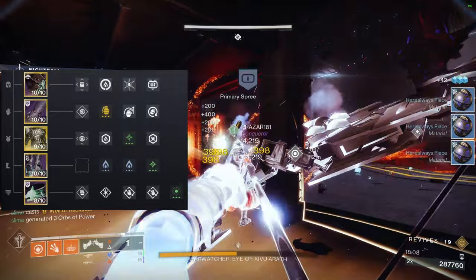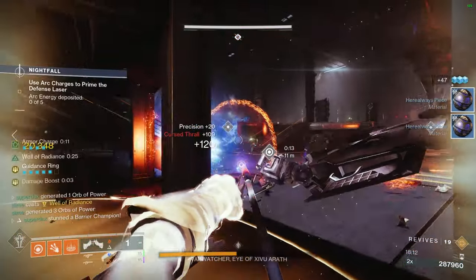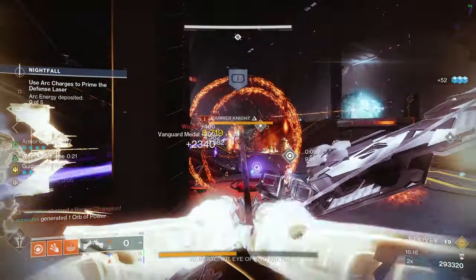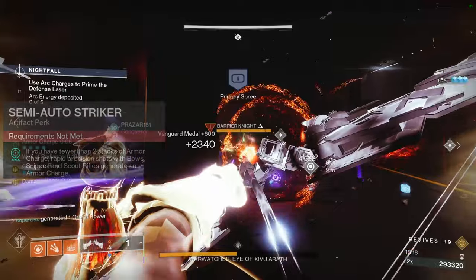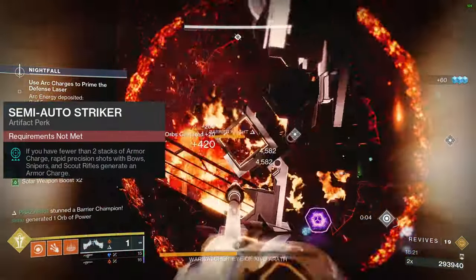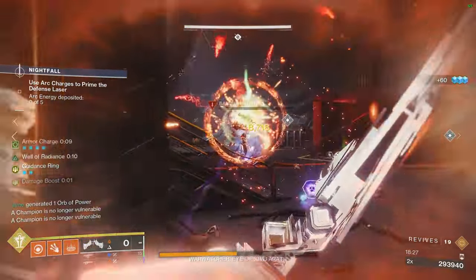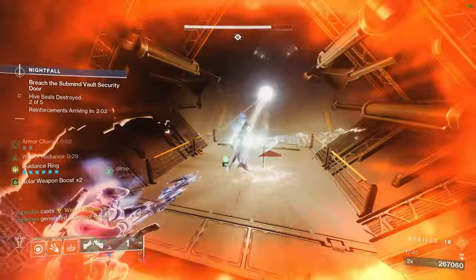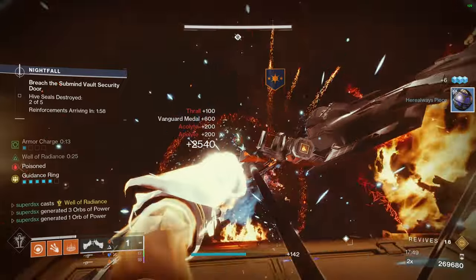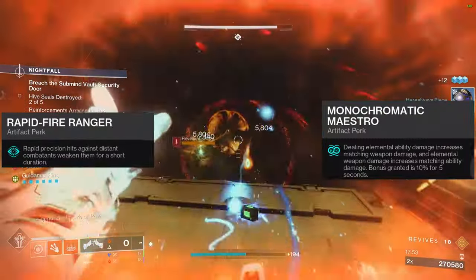I'll also leave the mods on screen for this build. You may be wondering why I'm using grenade kickstarter with solar surge mods. The seasonal mod Semi-Auto Striker lets you gain two stacks of armor charge — if you have none — just by hitting three crits with the bow, allowing you to refund grenade energy faster. Using fusion grenades is a good burst of damage against champions. I'd also recommend using Sundering Glare plus Monochromatic Maestro, because those synergize well with this build.